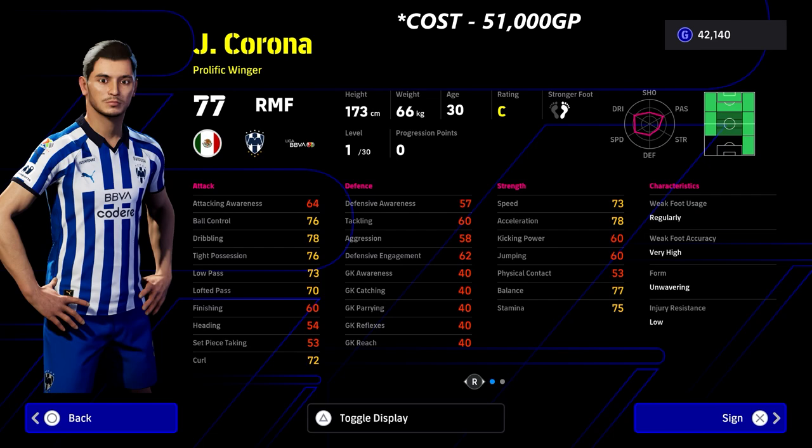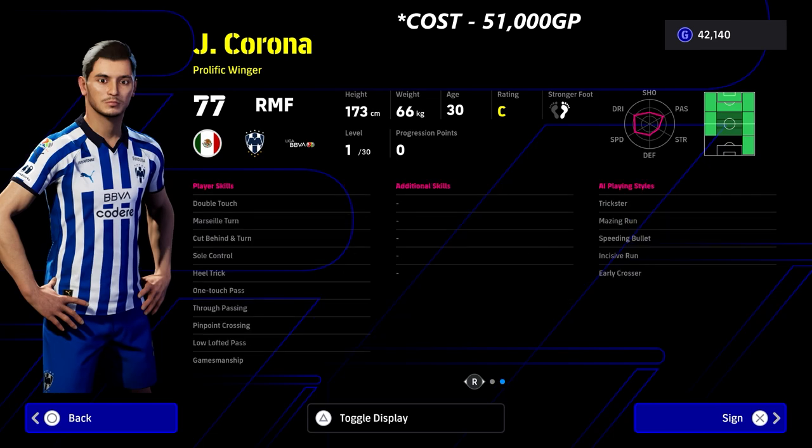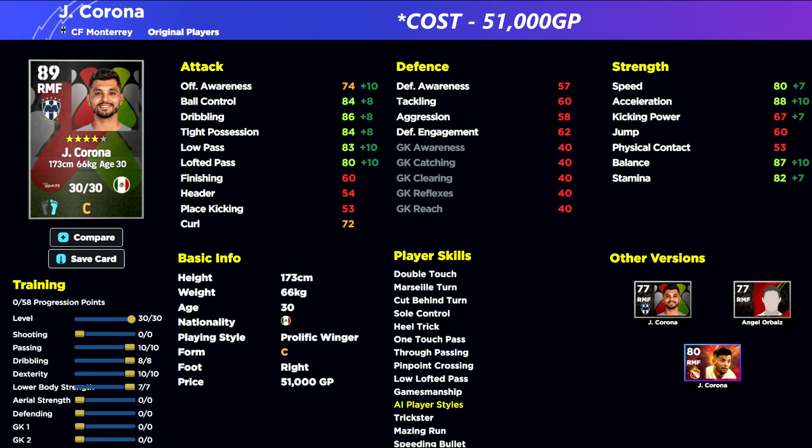This is Corona, and he gets the top spot. If you're wondering how Corona is number one on this list, just go and buy him for around 50,000 GP, play him for a couple of games without even training him up, and look at the movement and dribbling. He plays way above his stats — I definitely think the developers are big fans of Corona because he is unbelievable. He trains up brilliantly, can be trained defensively, and plays a multitude of positions. Brilliant speed, acceleration, balance, stamina, and excellent dribbling.